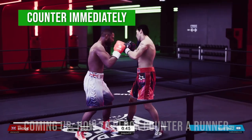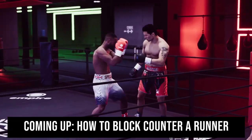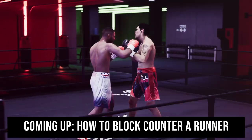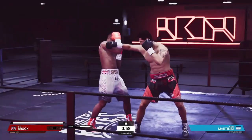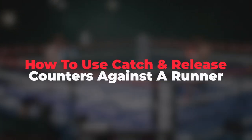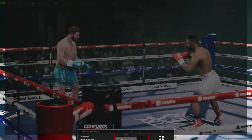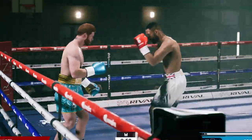Now those two ways work great and all, but this third way is far more practical and will land at a much higher percentage. The third and final way is called the catch and release counter. This is when you block your opponent's punch and right at the second where you block it you return with a shot of your own. If you do it properly you'll get a counter animation flash like you see on your screen now.